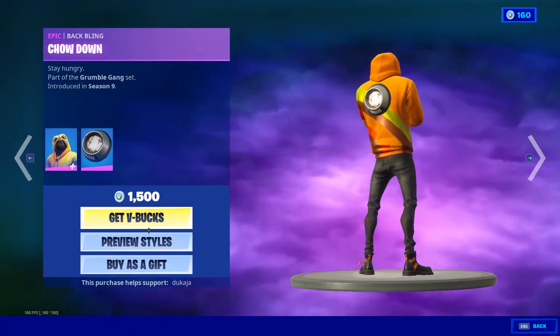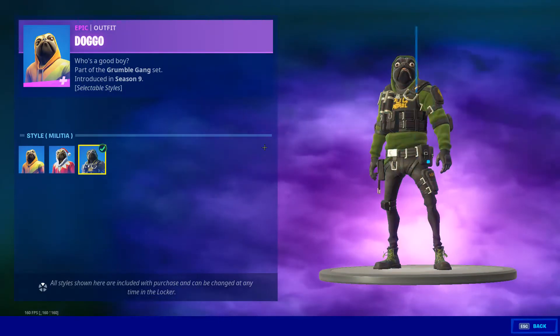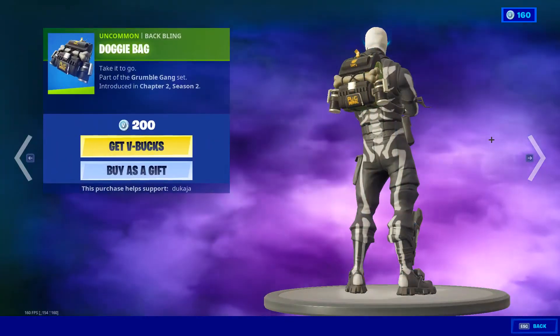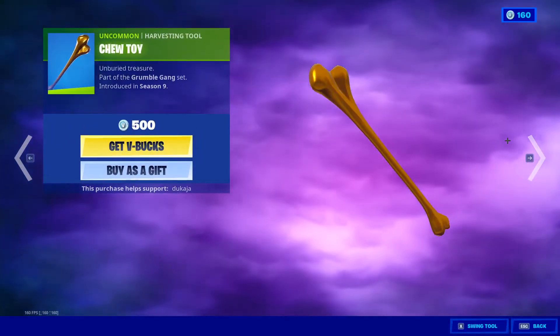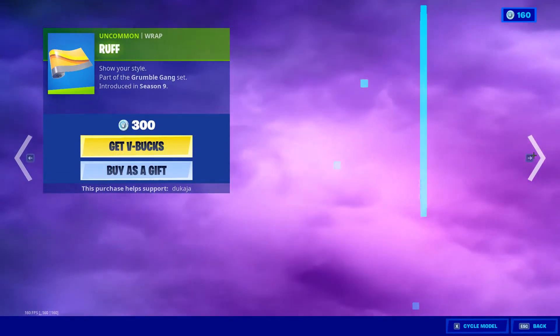And the Drip Axe. Doggo with the Chowdown back wing — Default, Festive, and the Malicious style. Very nice. Doggy bag back wing and the Cheetor. The Rough Wrap. Burger King.